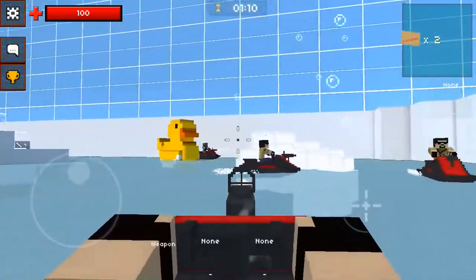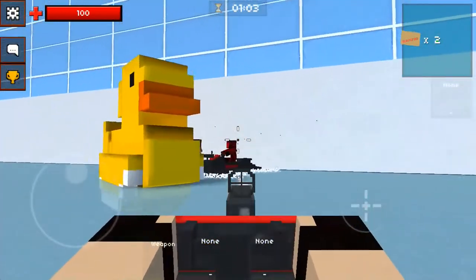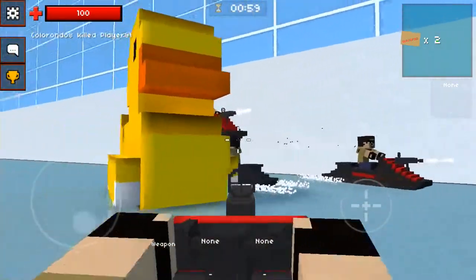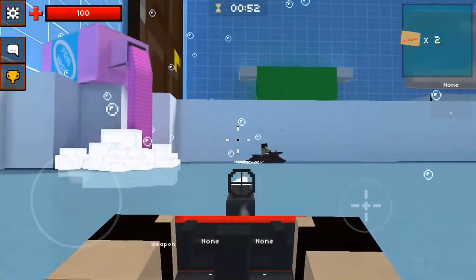Come on, there we go — got that moving aim on. We're gonna get this guy right here, nice, we got him. Which way am I supposed to go? I don't know, but we're gonna move forward and get this guy. Maybe not. Why is there ice in the bathtub? That's my question.